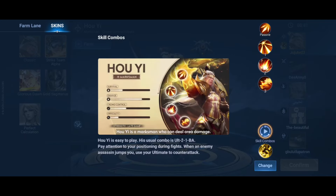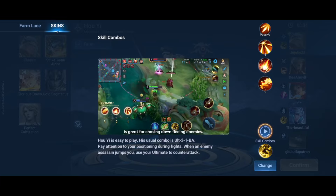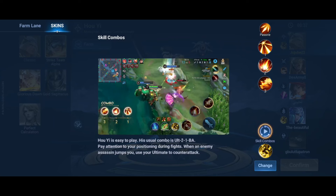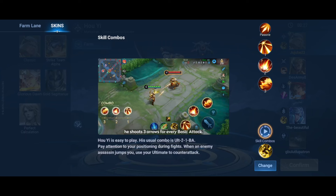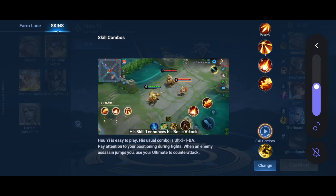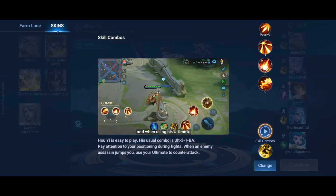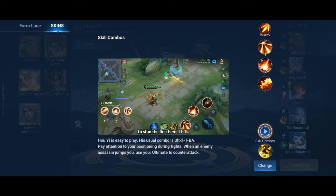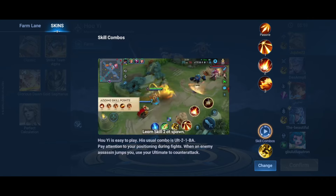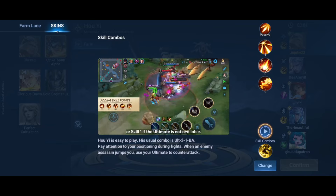His ult-2-1 combo is great for chasing fleeing enemies. His passive earns stacks of Shooter, and at three stacks he shoots three arrows for every basic attack. Skill 1 enhances his basic attack to release even more arrows. Skill 2 slows enemies in the target area. His ultimate fires an arrow across the entire map to stun the first hero it hits. Level skill 2 at spawn, then prioritize the ultimate.